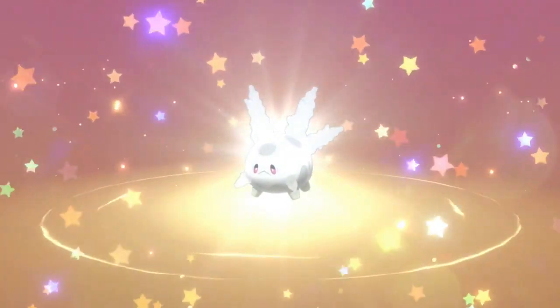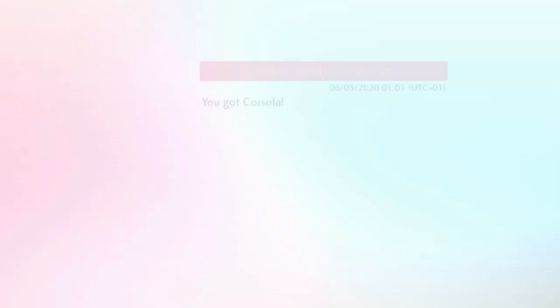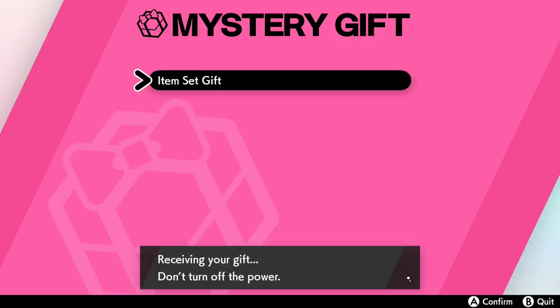As you can see on the screen, it's being redeemed. And just like that, we got ourselves a hidden ability Galarian Corsola.